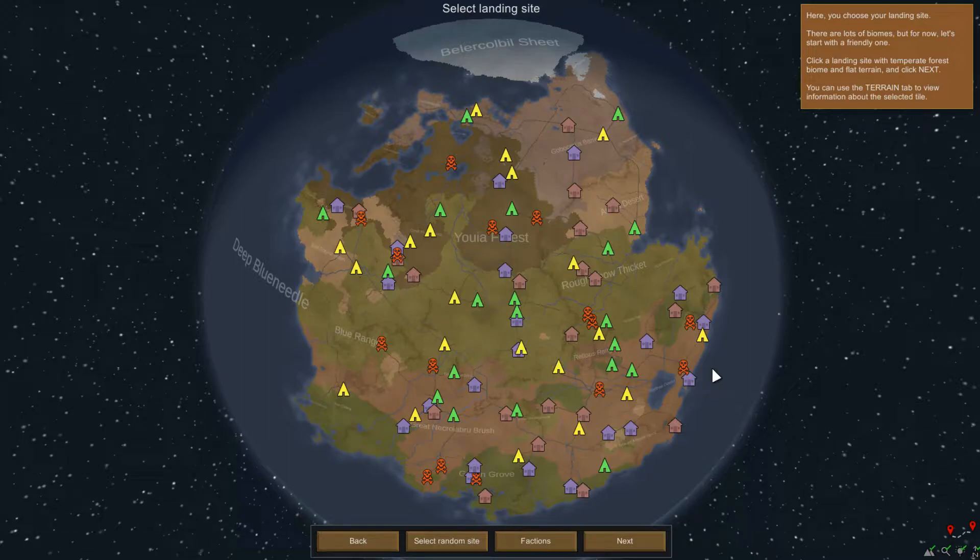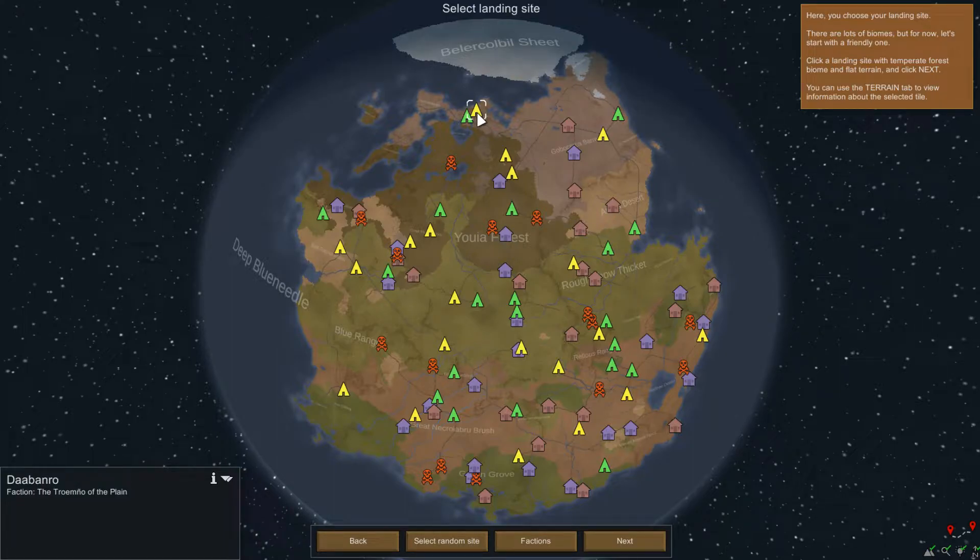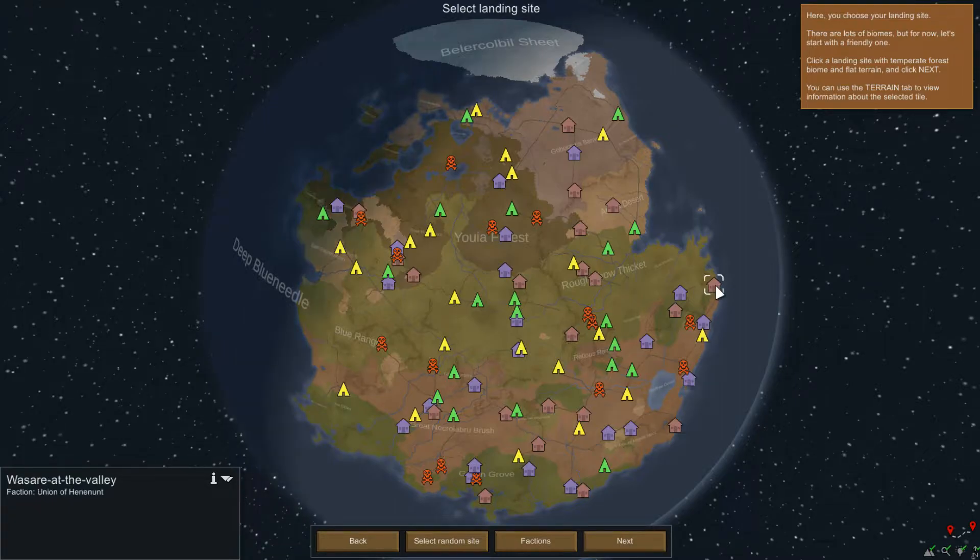Here you choose your landing sites. There are lots of biomes, but let's start with a friendly one. Click a landing site with a temperate forest biome and flat terrain and click next. You can use the terrain tab to view information about the selected tile. This reminds me of Deadlock a little bit early on. So we want to find a temperate forest. I have no idea what it means by friendly though. It's a faction. Also a forest. That's a plain. These mountains. Valleys. There's going to be a lot of variety around this one. I don't know if coastal is useful or not — we'll start there.